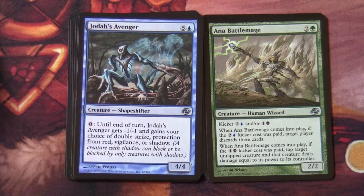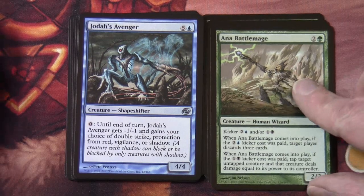Anna Battle Mage has kicker two and a blue and/or one black. When Anna Battle Mage comes into play, if the two-blue kicker cost was paid, target player discards three cards. When Anna Battle Mage comes into play, if the one-black kicker cost was paid, tap target untapped creature and that creature deals damage equal to its power to its controller.